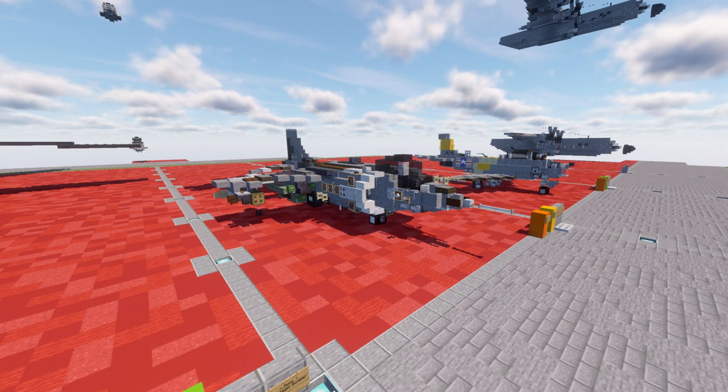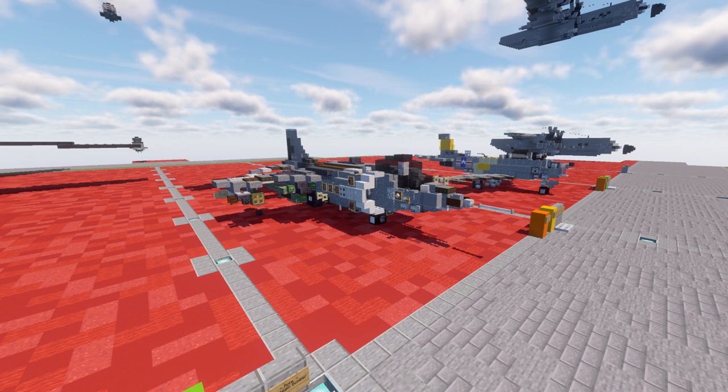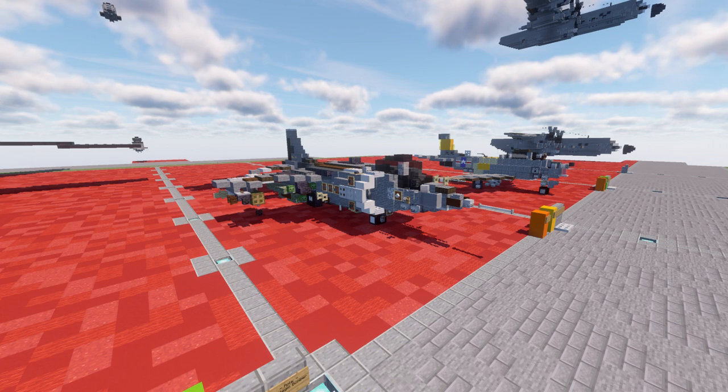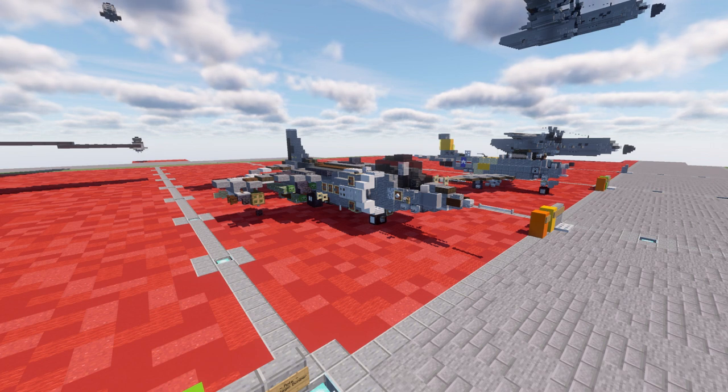The AV-8B Harrier 2 is kind of a huge stepping stone in the VTOL world. As mentioned, it is being replaced by the F-35B, which has already started to see widespread service in the role the Harrier once held, and the Harrier should be completely retired within the next couple of years. It's kind of sad to see it go, because it's just a beautiful and very iconic aircraft for its role — really the first put-into-action VTOL type aircraft. Completely understandable though, as it is definitely a very outdated airframe and the F-35 just has so much more capability.